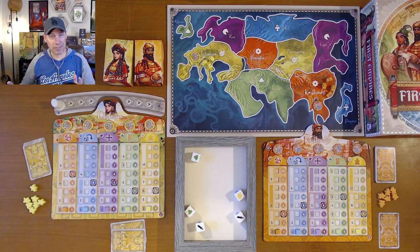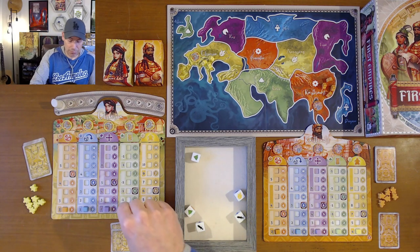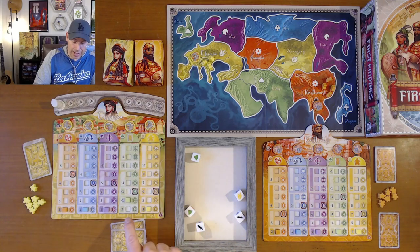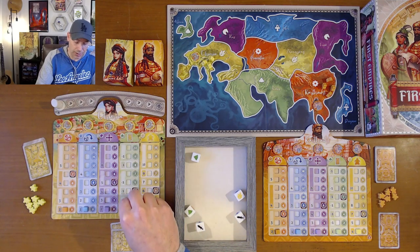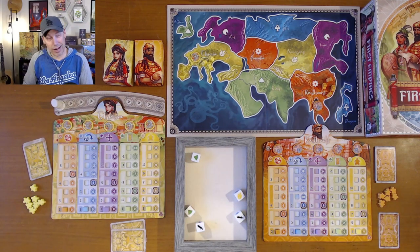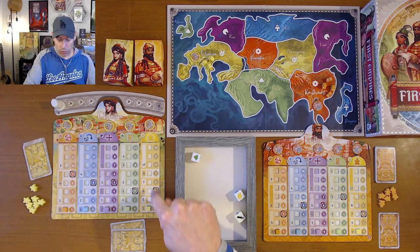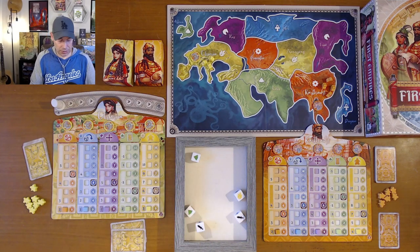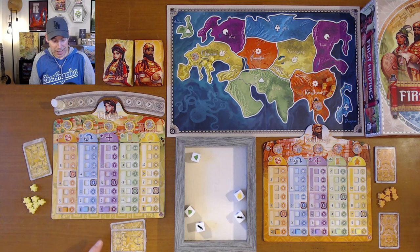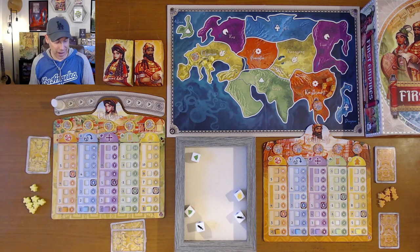You're only ever going to have the number of cards in your hand that the board tells you. I started with two, and if I can move this guy up the green track, then I'm going to gain a card, and then gain a card, and then gain a card. These tracks enhance your ability to put more explorers out, to hold more cards, to take more cards into your hand to use, to increase your movement around the map, to increase the number of times you can re-roll the dice, and to increase the number of dice that you can roll. In a minute, I'll tell you how you move up those tracks.